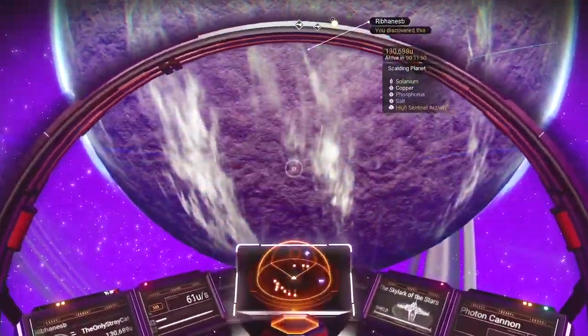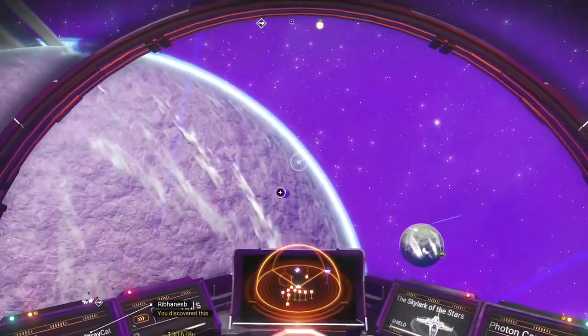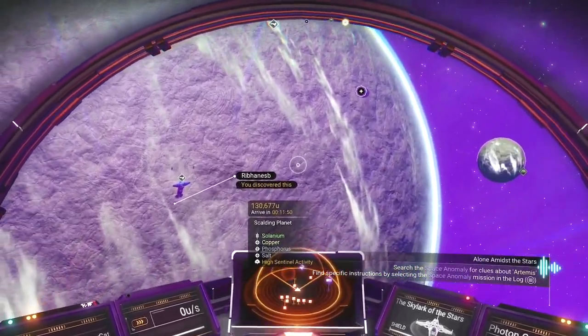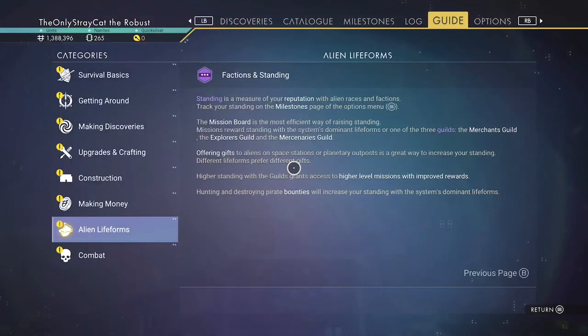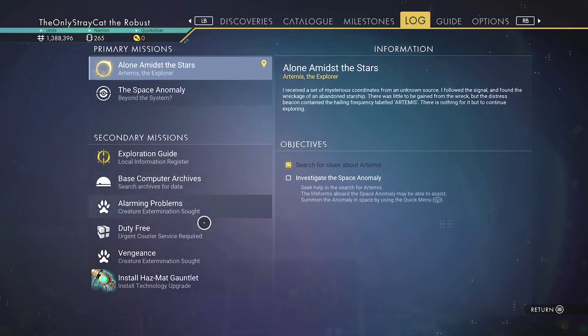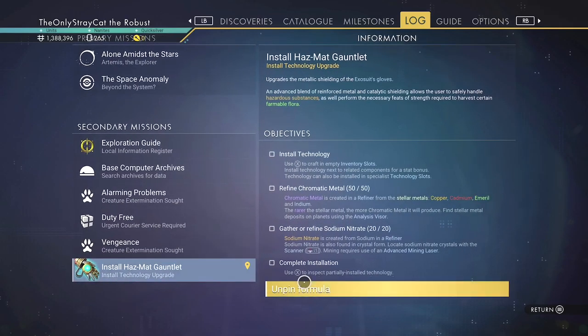There we go. The space anomaly is right there next to the planet. My capital ship that I earned is right up there. That's not the right thing — this is the thing. I definitely don't need this either. Unpin that.